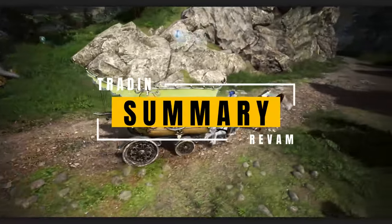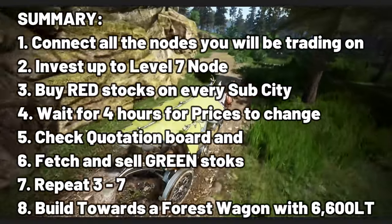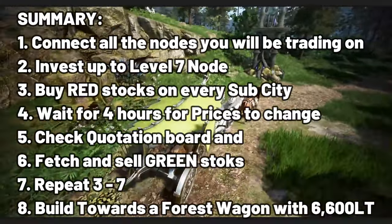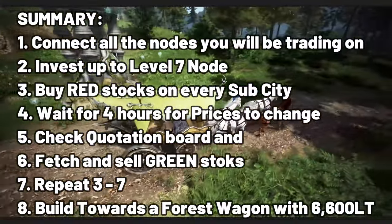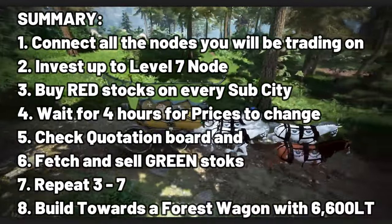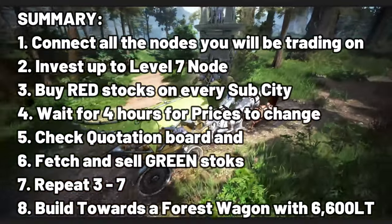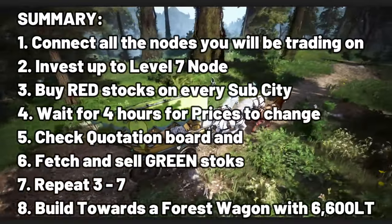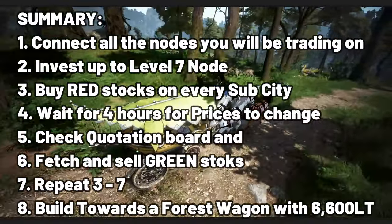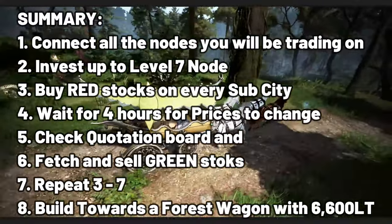In summary, another TL;DR: you need to connect all nodes or you'll get negative profit. Second, invest up to level seven to unlock all items. Third, go subsidy to subsidy, buy the lowest items, wait four hours or more, fetch those items, and sell to another territory for the distance bonus and profit. Do that rotation until you make a profit. It's very time-consuming and a lot of guesswork, but to keep it simple: buy red and sell green — that's the main idea.